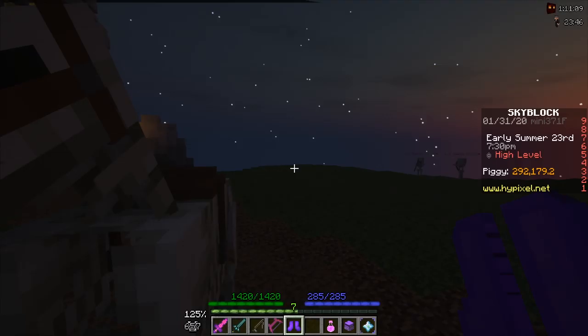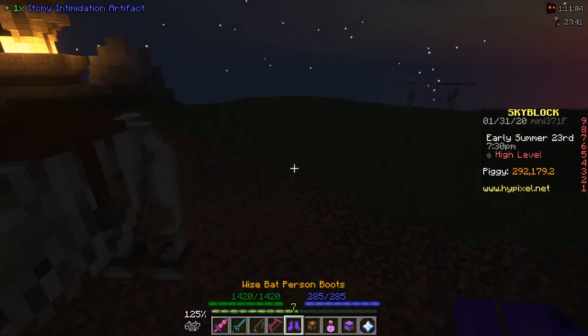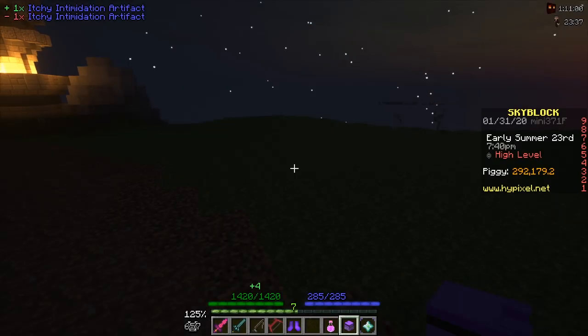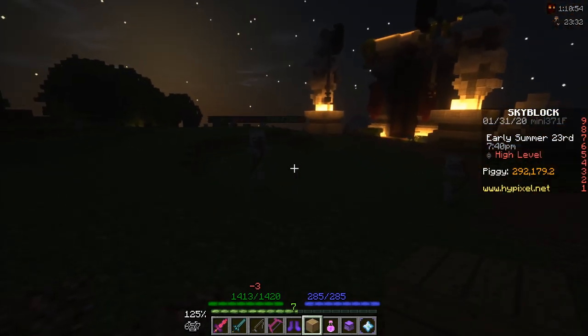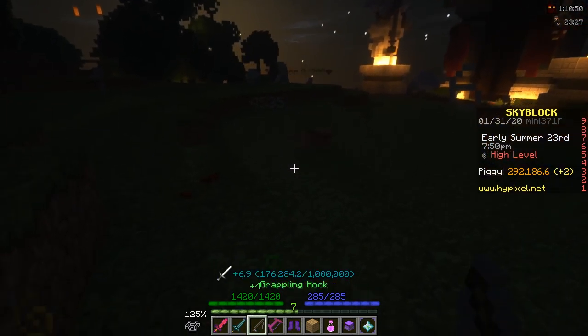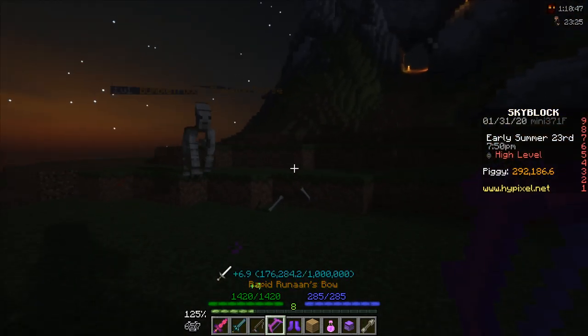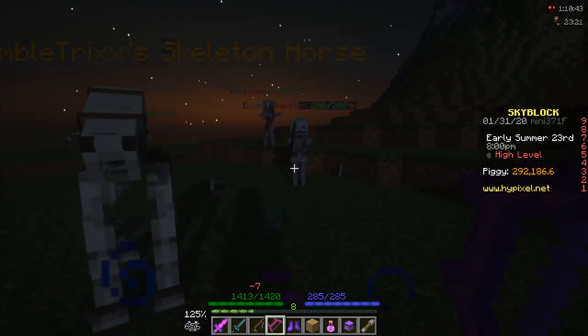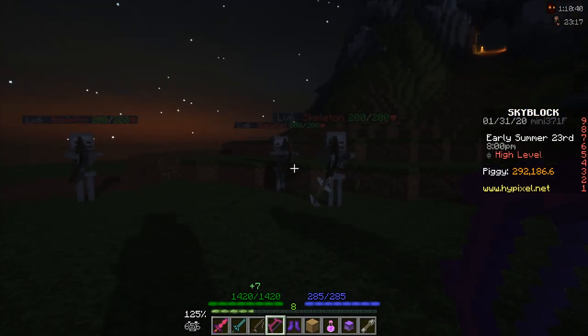One more really important thing: you will have to get rid of your Intimidation Artifact, Talisman, or Ring, because you want the skeletons to attack you. As you can see right here, I'm getting attacked, and that is exactly what we want. Because if we kill a skeleton right now, they will drop a bone or multiple ones, and one of these bones, if you don't pick them up, will respawn the skeleton. And this is the crucial part about the strategy.